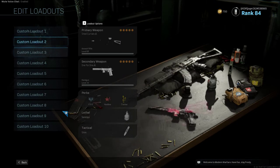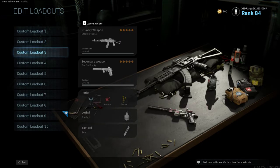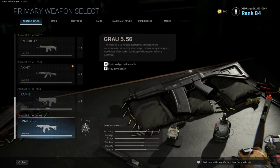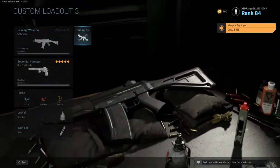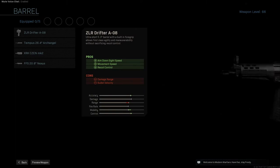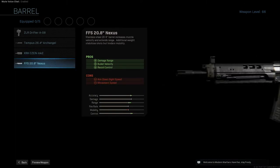This is kind of a hard one to build in Call of Duty, but not impossible thanks to the addition of the Season 2 weapon, the Grav 5.56. To create this weapon you're going to need the FFS 20.8-inch Nexus Barrel. The perks you get with this are damage range, bullet velocity, and recoil control, with a hit to movement speed and aim-down-sight speed.